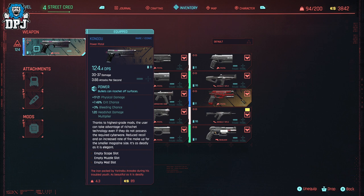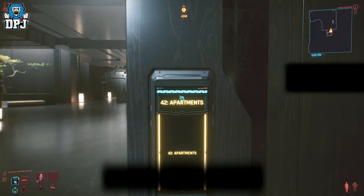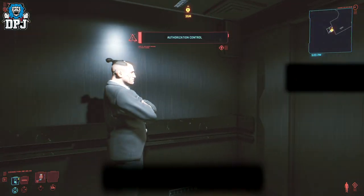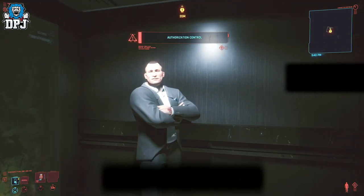This weapon is called the Kongo and it's a rare iconic weapon — a weapon that can only be obtained from this part of the prologue campaign. So if you miss this, it's gone for good. The great thing about iconic weapons is they can be upgraded, so you can continue using them throughout the campaign, keeping them up to date with the levels of enemies you will encounter.